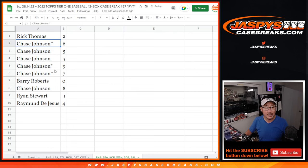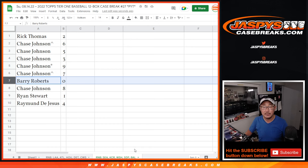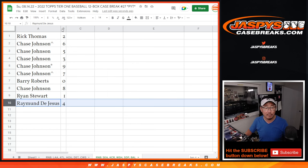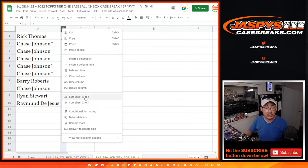So Rick with two. Chase with six, five, three, nine, seven — that's a good widespread of numbers there. Barry with zero — Barry, you get any and all redemptions for those five teams down there, including one-of-one redemptions. Ryan Stewart, you'll still get live one-of-ones. Chase also has eight. Rayman with four. Let's order these numerically.